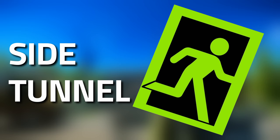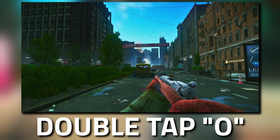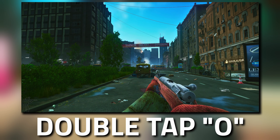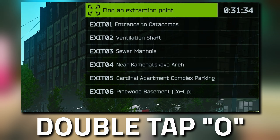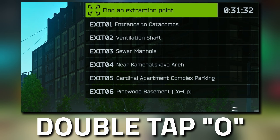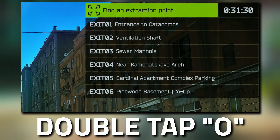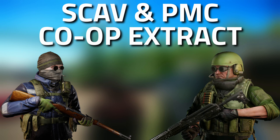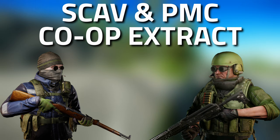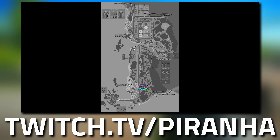Hey guys, welcome to an extract guide for the Side Tunnel on Lighthouse. To check if you've actually got this as an extract, double-tap O on your keyboard and a list will pop out showing your available extracts. This is a co-op extract which requires both a scav and a PMC.